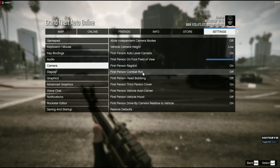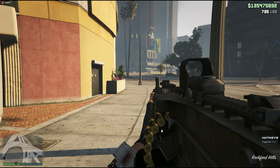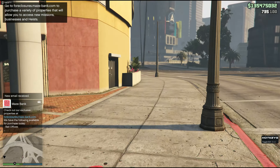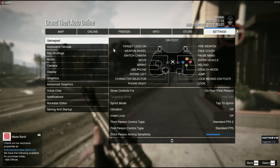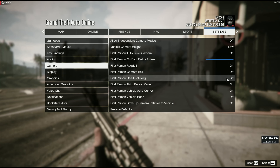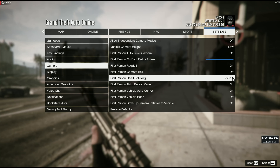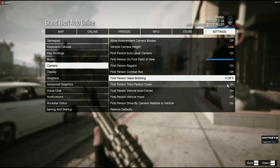Combat roll — first person combat roll. The reason why you have this off is because if you turn it on, you're going to roll in first person and you're going to lose track of your targets. But if you have it off, you're going to easily see in third person and keep track of your target while you're trying to shoot at them. That's why you want to leave that off. Another thing you want to leave off is head bobbing. The reason why you want to leave this off is simply because whenever you're running, you don't want your camera shaking.